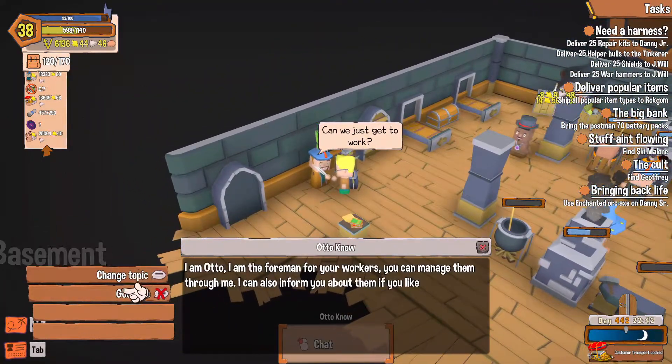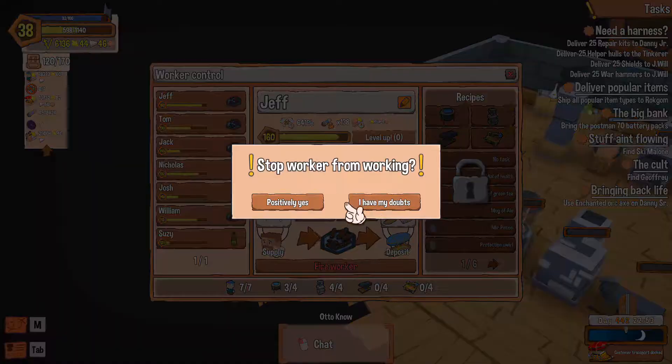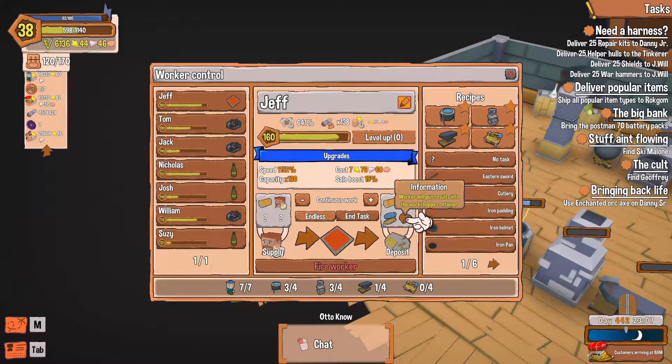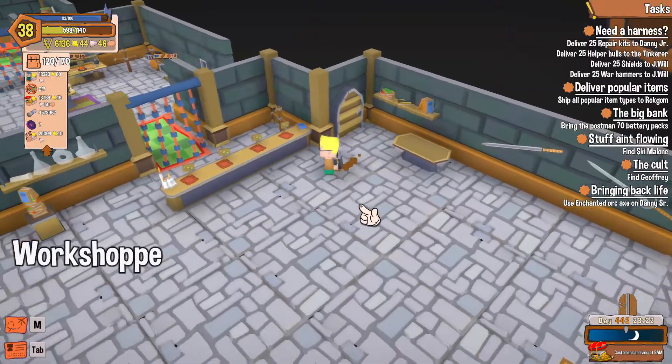Who are you? Change topic — manage my workers. Jeff, I need you on the anvil, make me some plating. Yes, that needs to go up in the workshop. Oh, and y'all are going to bed?